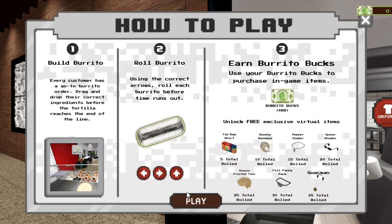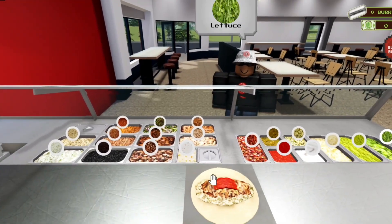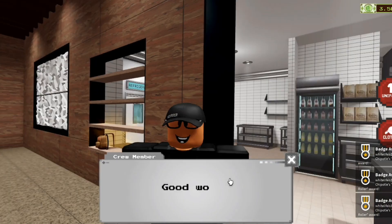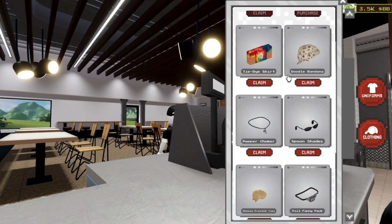After the introduction, you will see a tutorial on how to make a burrito. All you have to do is pick out the burrito ingredients each customer wants, then roll it using the arrows — so simple! Repeat the process until you have rolled 35 burritos. Then click the Clothing icon to claim any item you like, or all of them.